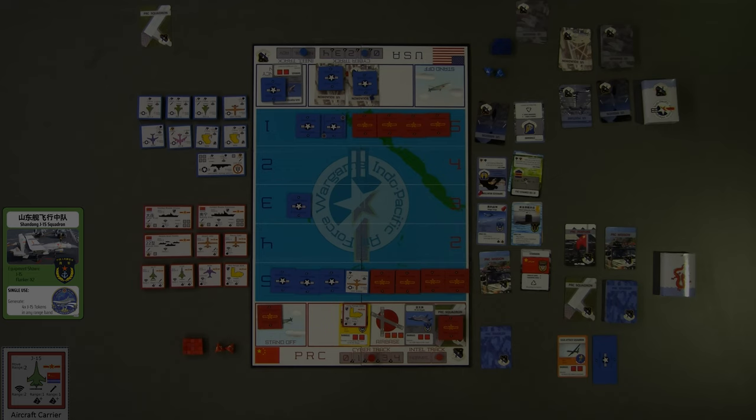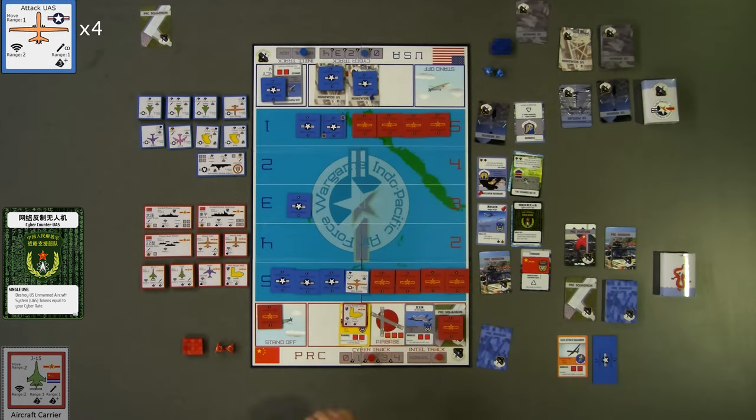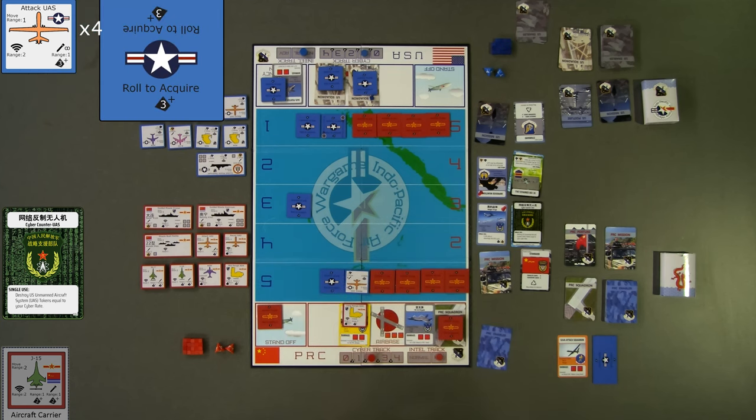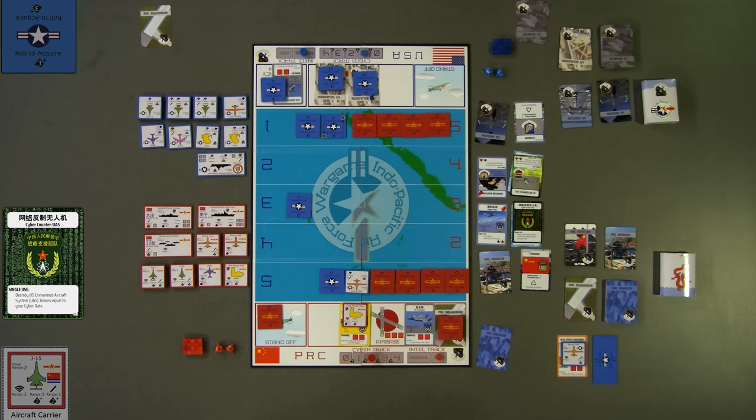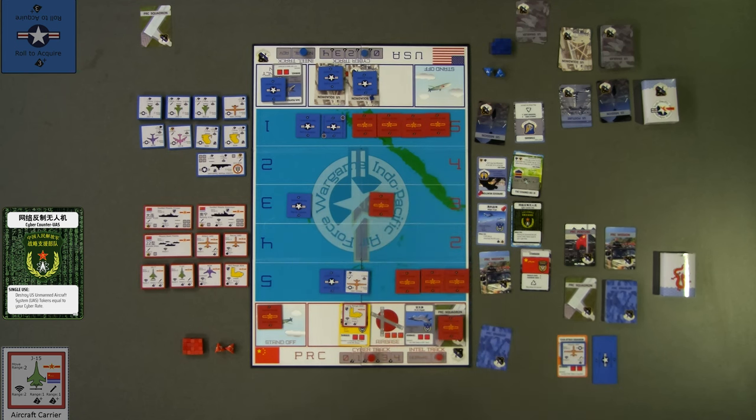For turn 5, the red player begins by playing their Cyber Counter UAS enabler card, which destroys enemy UASs equivalent to the current red cyber rate. Since the red cyber rate is currently at 2, two blue UASs are removed from the board for scoring. Now, since the move range of the J-20 is also 2 bands per turn, red chooses to move one J-20 token from red band 1 to red band 3. Next, the J-20 in red band 3 attempts to acquire the F-35. Since the J-20 has a plus 1 bonus to its acquisition rate and the F-35 has an acquisition value of 4, the red player must roll a 3 or 4 to acquire the stealthy F-35. The red player rolls a 2 with the plus 1 bonus, meaning the F-35 is not acquired and cannot be attacked this turn.